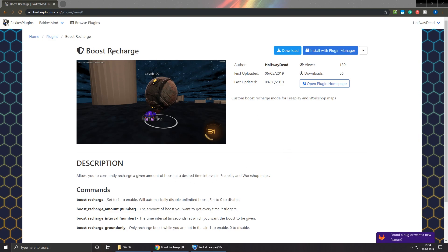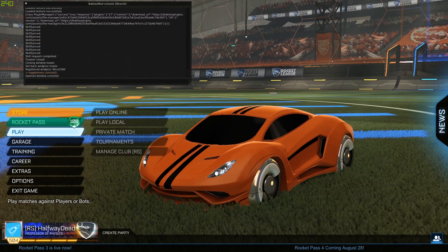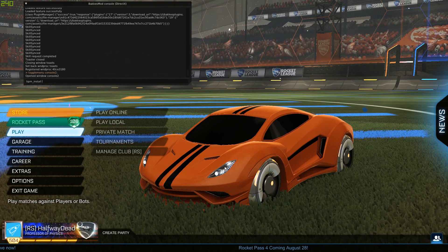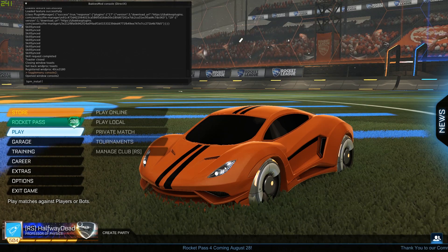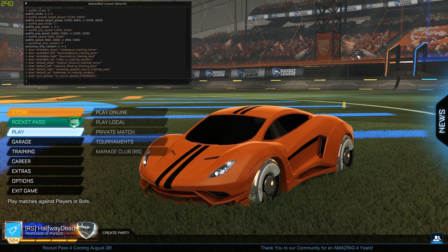First, how to install. We already went over this in the last video so if you don't know how to do that you can take a look at that. I also talked about a couple of new features in BuckusMod. All you have to do is click on Install with Plugin Manager and it's gonna work automatically. Or even easier, open BuckusMod, press F6 to open the console and type BPM install and then just the number 8, because that's the number for the plugin. And now it's already installed.